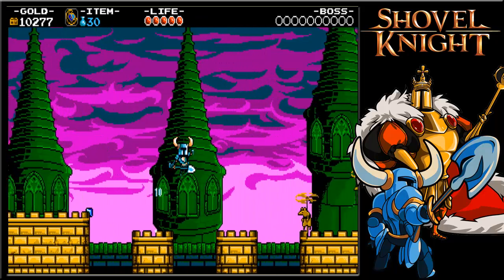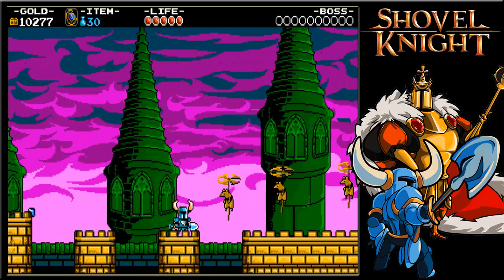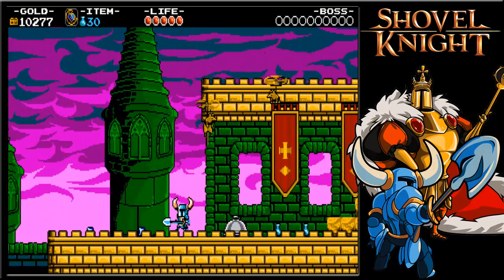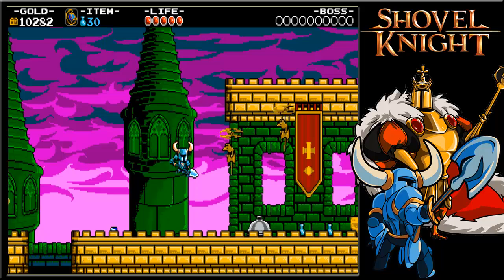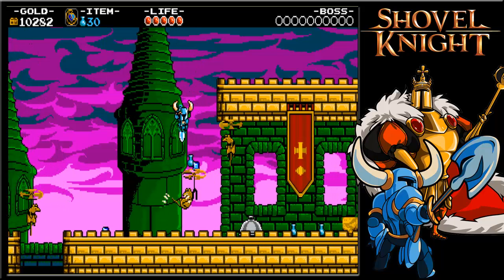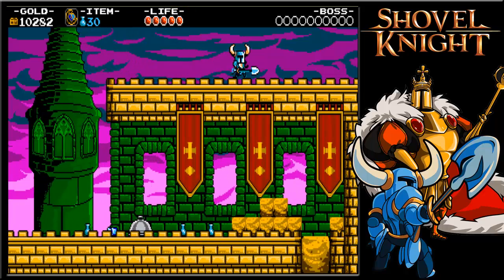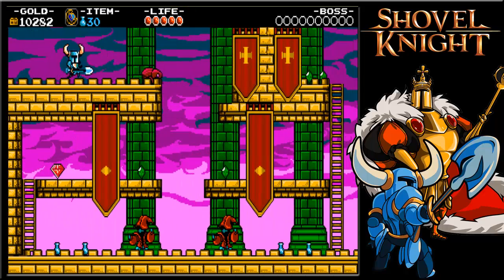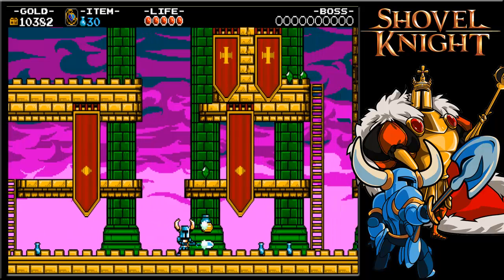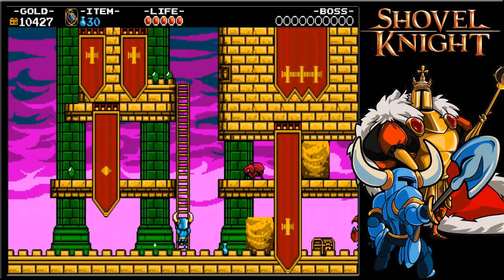Try to take out the rodents before you try crossing. You can also use them to bounce across. Always take the optional areas if you can. Take out the magicians as fast as you can, just to get them out of the way so they're not a nuisance.